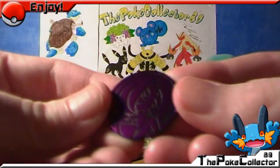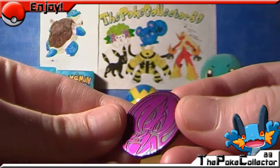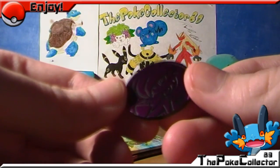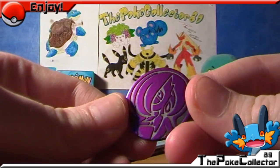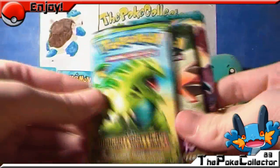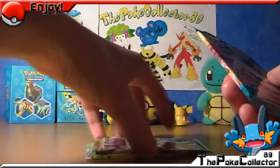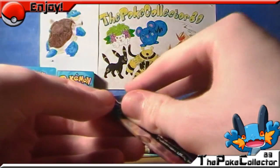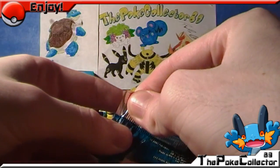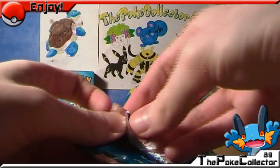The coin you get is a Gardevoir — pretty nice looking. It's weird actually, because in the other two packs there's another Gardevoir but a different coin as well. You'll see what I mean in the next few videos. So like I said, we've got a Dragon Frontiers, a Holon Phantoms, and a Power Keepers. I'm going to start with the Power Keepers because I want to save Dragon Frontiers for last. Let's get this started, shall we?